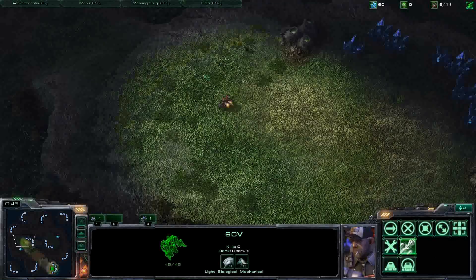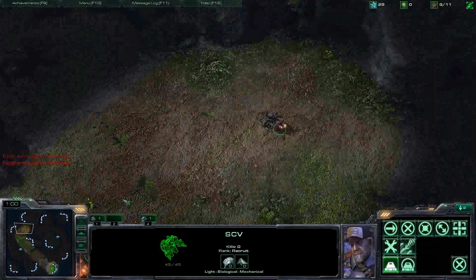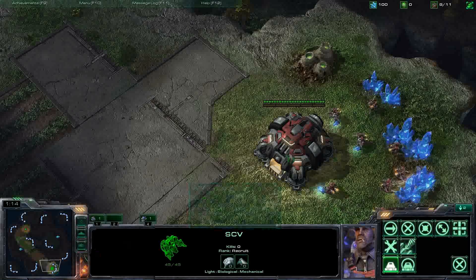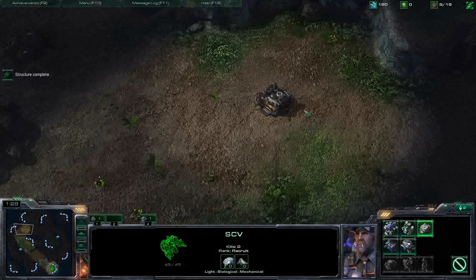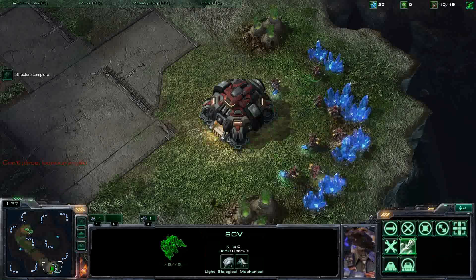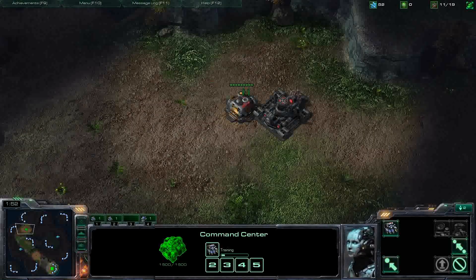Don't forget to set the waypoint back onto the mineral line. Drop down my first supply depot, and we'll get a barracks up in a few seconds. As soon as this is done we'll drop our barracks. We'll get another SCV out and bring another one up to build the second barracks. Hotkey here is 2. And another SCV on the mineral line.